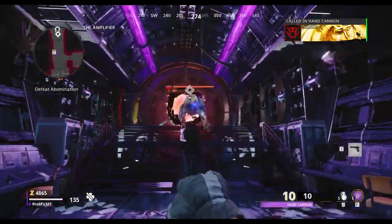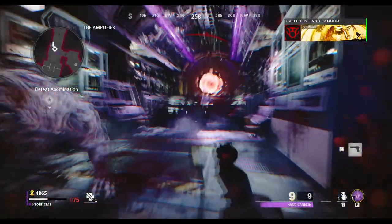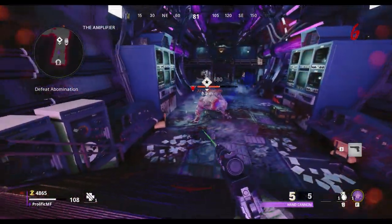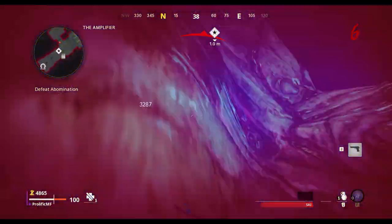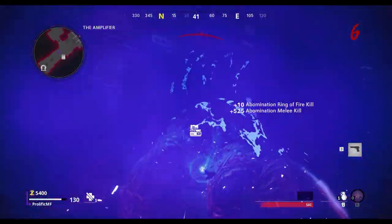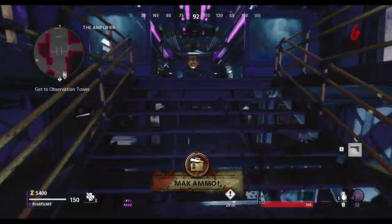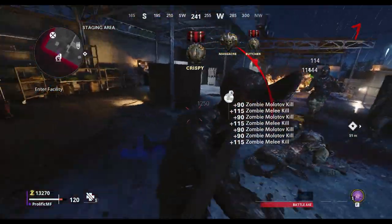If you've got enough essence, purchase yourself the hand cannon streak and use this to take its health down. Once its health is part way down, you can run straight at it, pop your Ring of Fire, and you'll be able to quickly finish it off with your melee weapon. More abominations will spawn as the game continues.